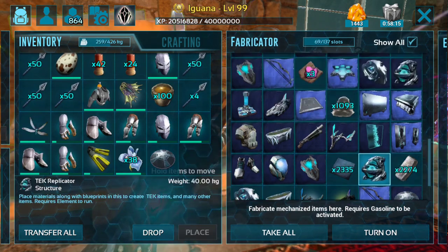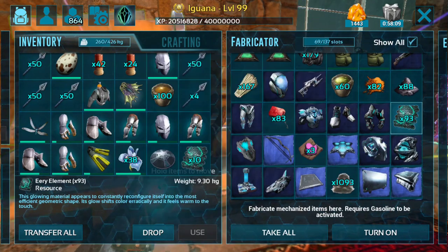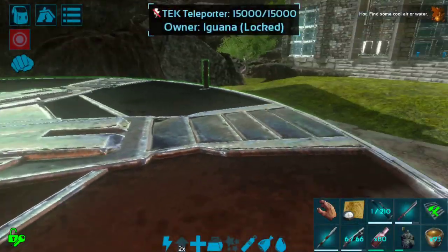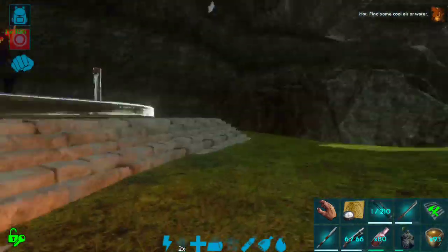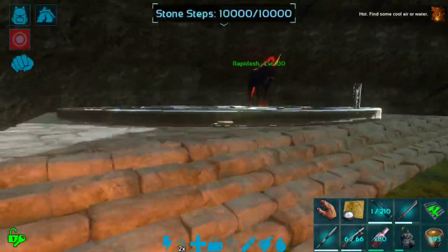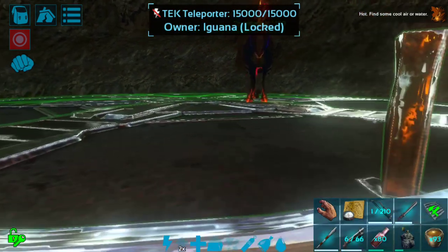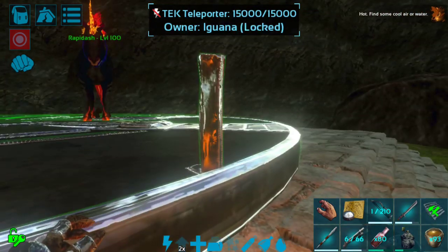We'll go ahead and take that, and I'm going to take a little bit of element as well — just about 10 element. We do have this teleporter set up right here, so we can use this one as long as it's powered. We're going to have to set up our other teleporter in a different location, so I'm going to place one somewhere random on the island just to get a good look at it. I'll bring you guys back in just a second to show how to set these up and what you really need in the area when you start to use them.